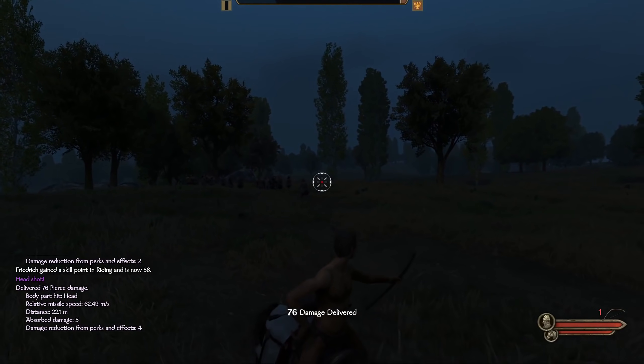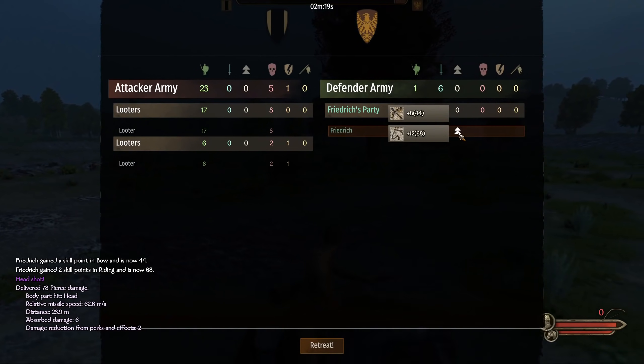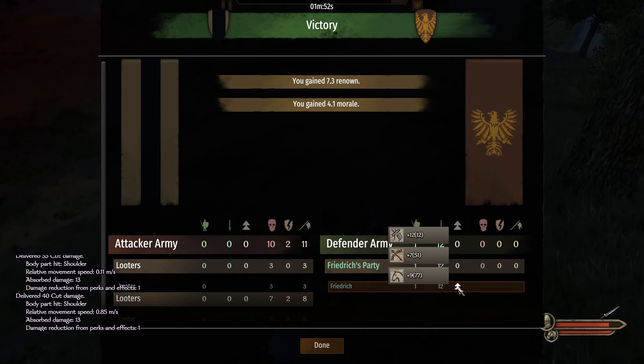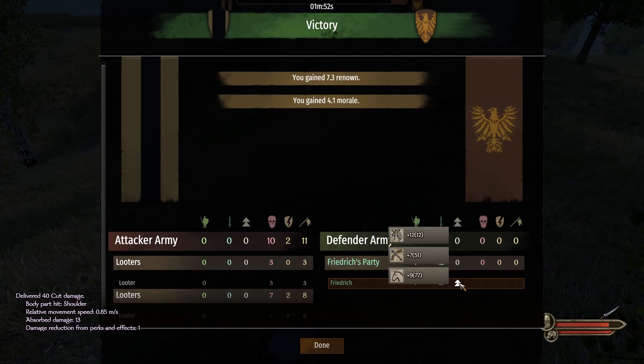Once we run out of arrows, we simply retreat to replenish and go again. The first round, we gained 22 bow and 27 riding from 10 kills. Round 2, we gained 8 bow and 12 riding from 6 kills, and the final round resulted in 12 kills for 12 one-handed levels, 7 bow, and 9 riding. We gained 7 renown and a couple hundred dinars. By the end of the battle, we came out with almost no damage taken, level 51 bow, and 77 riding. Not bad for a few minutes of work.